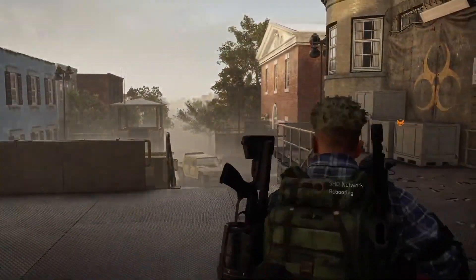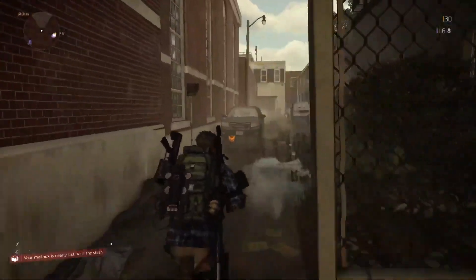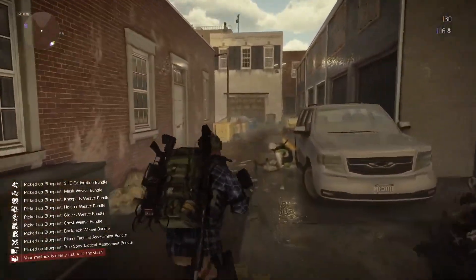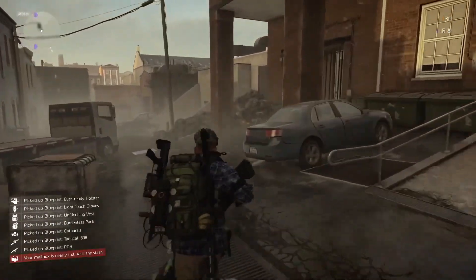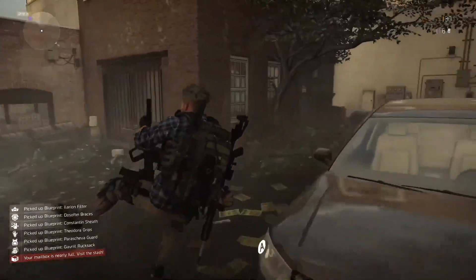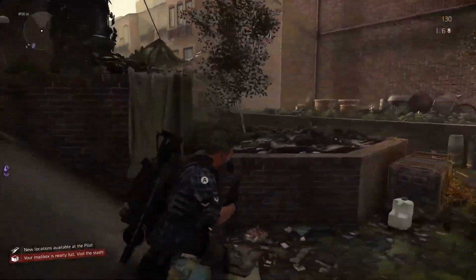I would recommend finding DZ West. DZ West is a really small dark zone, and if you know all the locations of landmarks, you will know where to find those caches as well. The first thing that was interesting to me was that when I loaded into the game, I saw that most of the caches were already open — so people are already farming exotic components this way.